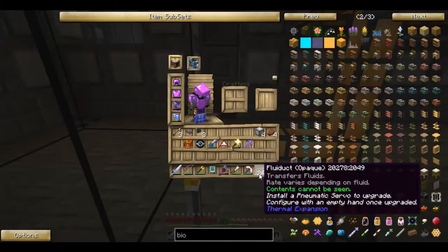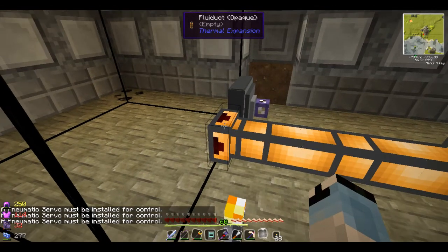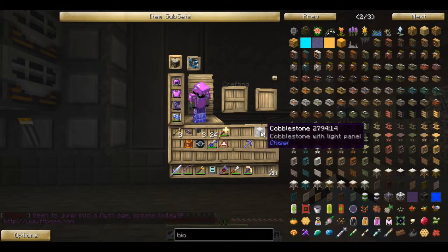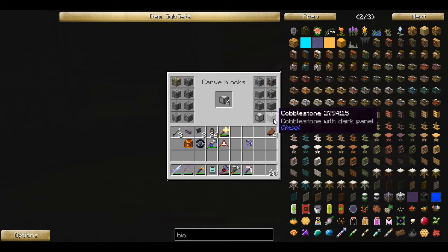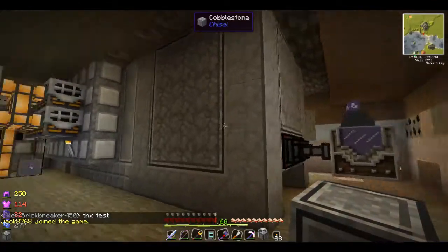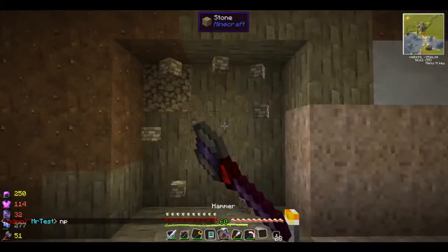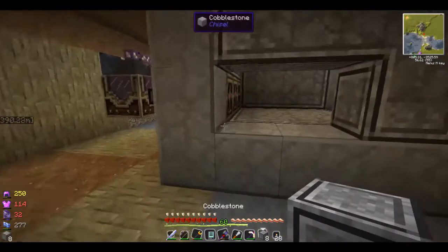I do believe we'll have to take the wrench and rotate that. We might need a pneumatic servo for control, but maybe not — maybe we just want to drain it passively. Let's put these cobblestone pieces back. I love those connected textures — makes it a panel. Let's make just a few more, then it's time to fill the tank. I cut a hole up here and I'm going to get a bucket and fill this whole thing up somehow.